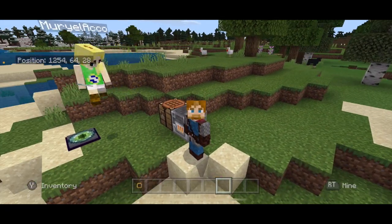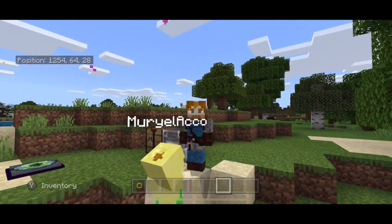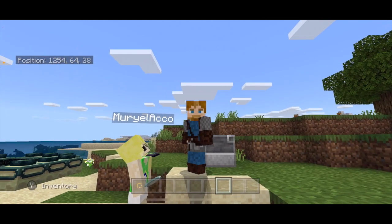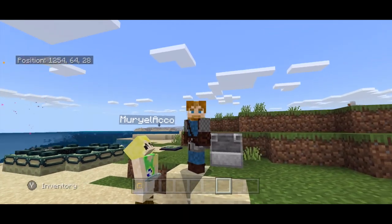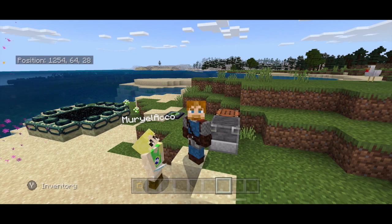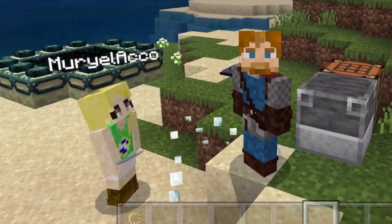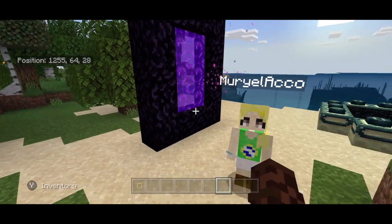This has so many applications because you can use it to teleport entities as well — you can teleport villagers. You can set one up in the End and the Nether, wherever you want to go, and use these plates for all kinds of teleporting fun.